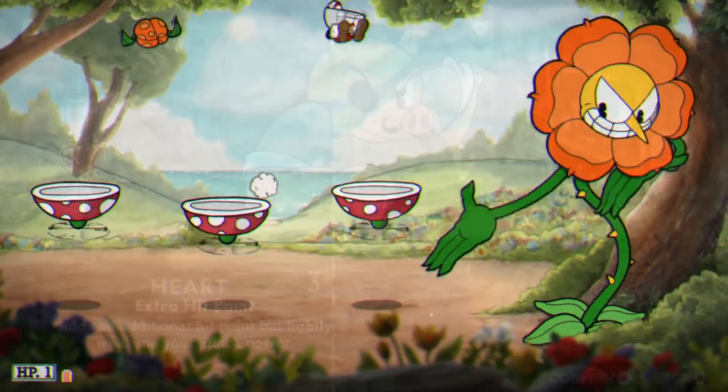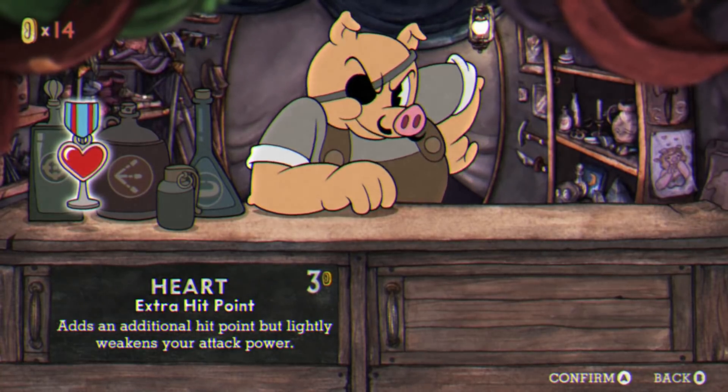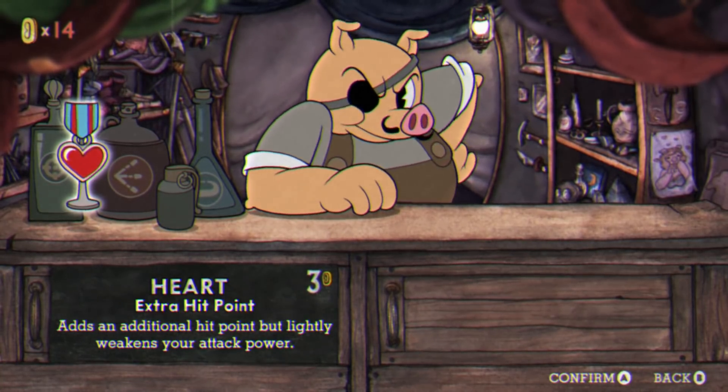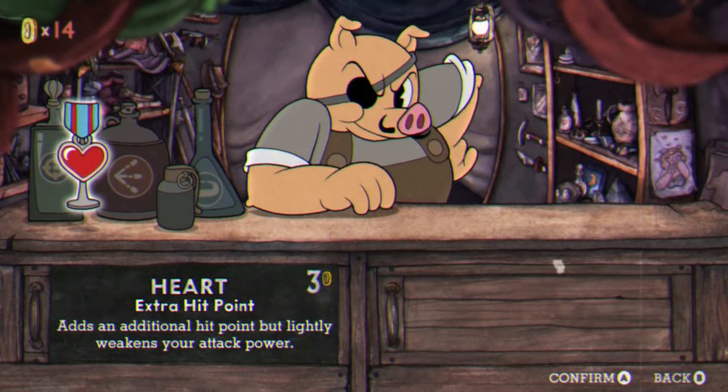Now let's look at some of the abilities. If you're struggling to get through levels, the heart charm is ideal. It gives you one extra hit you can take, but lowers your damage output a bit. It will take you longer to clear stages, but the extra health point will keep you alive longer so you can make it to the end.